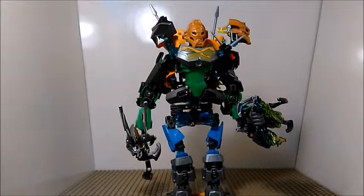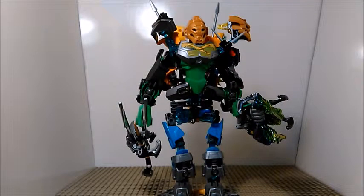This includes their powered-up forms, so all the parts from the set plus the parts needed to power them both up. As you can see, Lewa's golden mask is in the main part of the torso where the head normally goes, while Gali's head and mask is on his left shoulder. There is a reason for that.